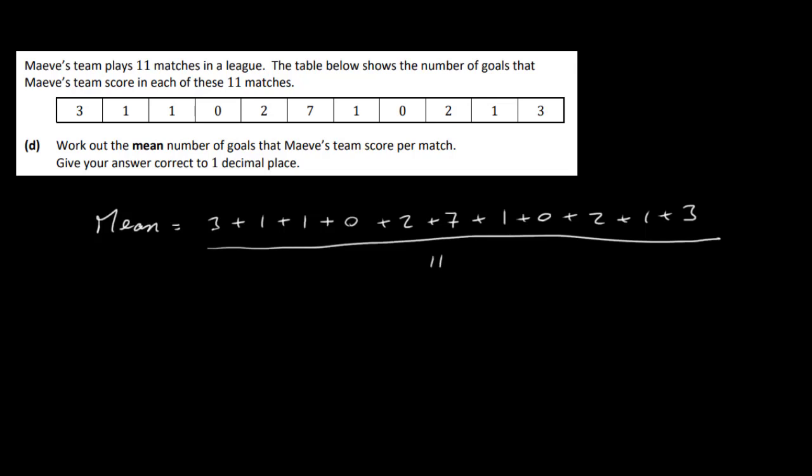Adding those up: 3, 4, 5, 6, 7, 14, 15, 16, 17, 18, 19, 20, 21. So the sum is 21 divided by 11. 21 divided by 11 gives 1.9090... repeating. So to one decimal place the mean is 1.9.